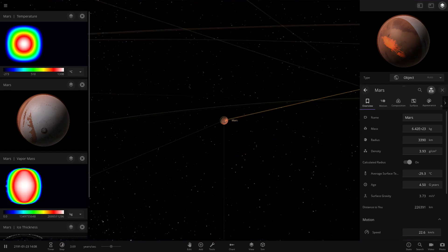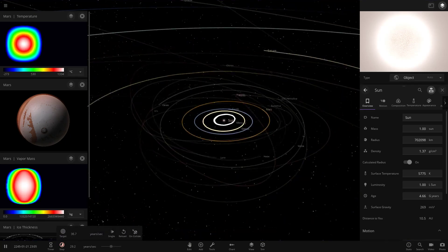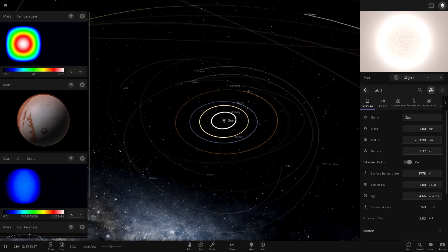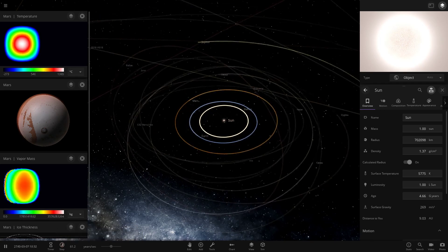We're seeing 1,300 degrees - that's pretty hot for Mars. Let's go ultra super speed and see how high it goes until it peaks. Remember when we did Venus it went like 7,000 degrees - I can't remember what Earth went to but it was also something pretty insane.